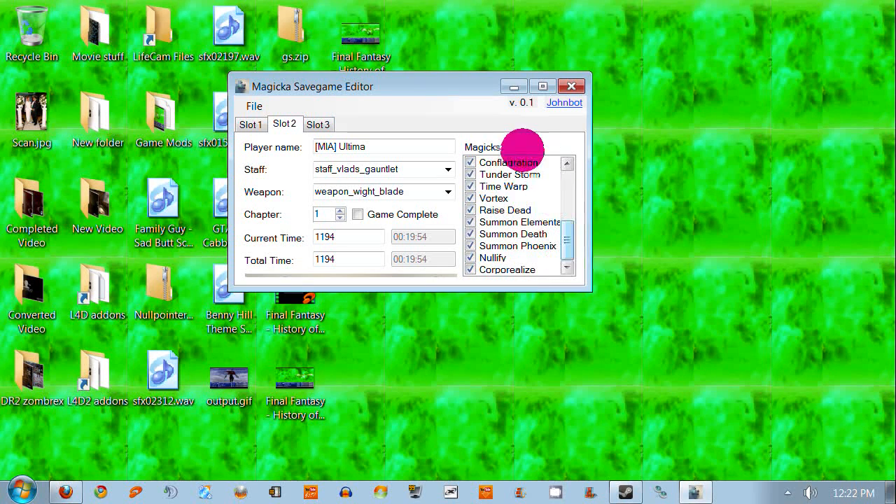Here you can see all the magics you can get — even the summons: Death, Phoenix, Elemental, Ray's Dead, Vortex, Time Warp, Meteor Shower, Blizzard, Tornado, Thunderstorm. Actually it's spelled 'Tundertorm' — I guess I have to report that to him as a bug, because he misspelled it and left out the H. So I guess that's about it. I'm going to pause this with Cam Studio and I will be in the game.